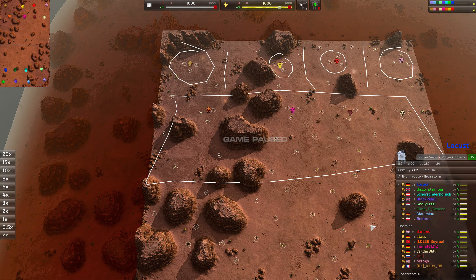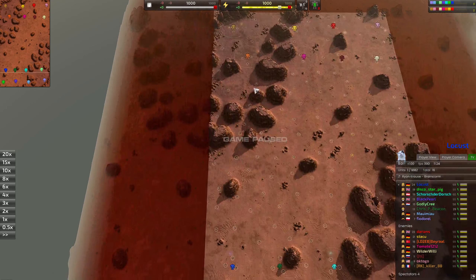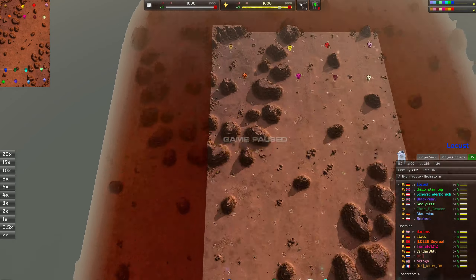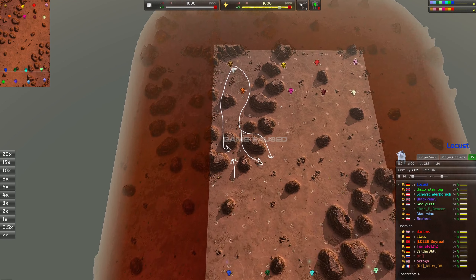When you first start, think about what your role is. The flex position can do a lot - it can tech alongside, build a stronger economy, or come up and help the frontline. Sometimes that means attacking this way, sometimes coming here, and sometimes when an attack comes you'll battle and help the orange player. You want to affect all these different lanes.